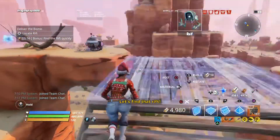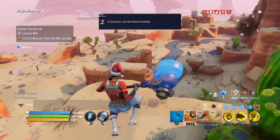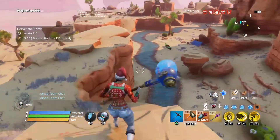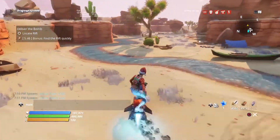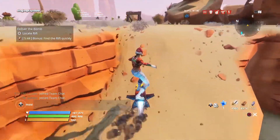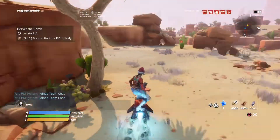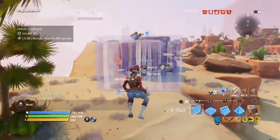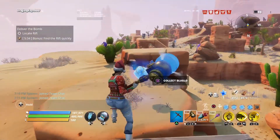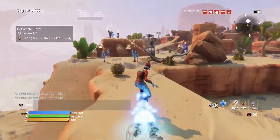I got my first blue glow right here, just in front of me, so I grab it. Now I need three more. I just use my hoverboard to search around the whole map. Don't do anomalies — they might take too long and you might die since there are a lot of zombies always around anomalies.